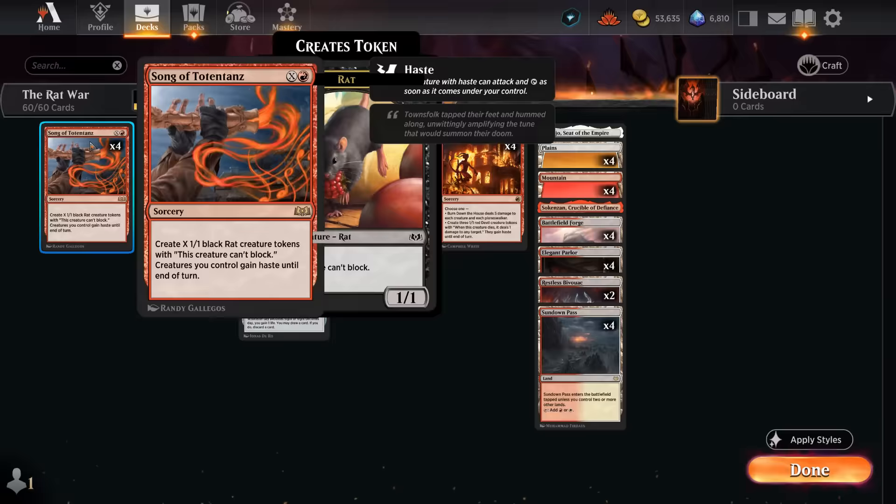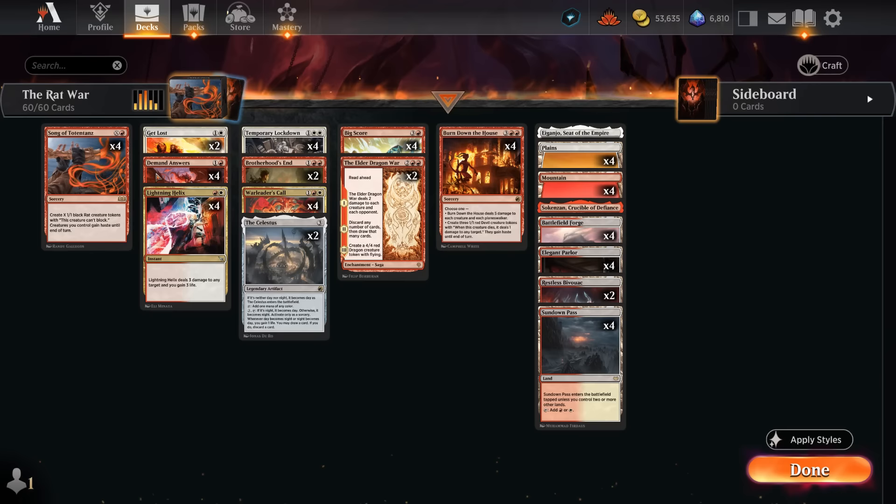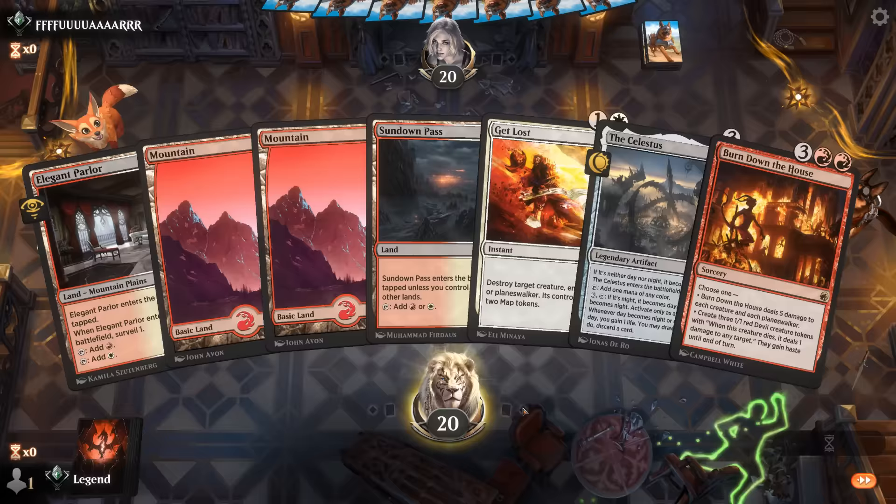Crucible can also be channeled to make some 1/1s and a Get Lost for more interaction. Typically looking to cast Song for at least X equals 5, although X equals 6 is kind of the sweet spot, making six 2/2 rats that can attack for 12 damage. Six more from Warleader's Call is 18 total, and then it just takes one Lightning Helix or a pain land from the opponent to close out the game. Now let's jump into some games and see how the deck does.